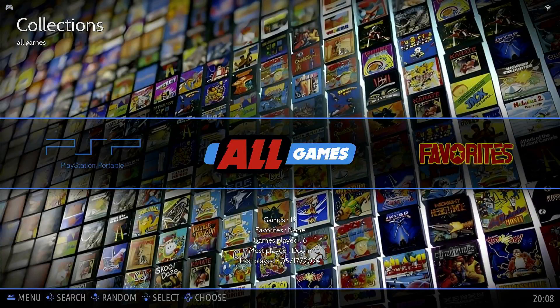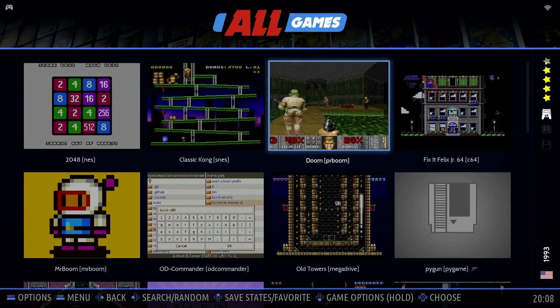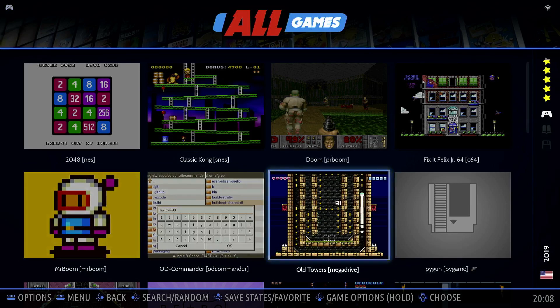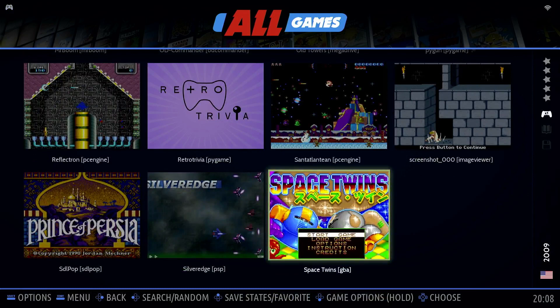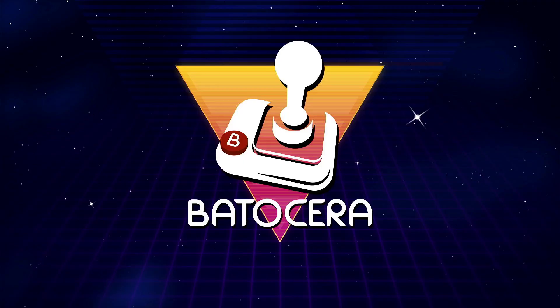So here we have — you can scroll around. If we go to all games you can see Nintendo, Super Nintendo, just Doom, Contra 64 — not really sure what this is, but I think it's Bomberman or something like that — Mega Drive, Game Boy Advance, PlayStation Portable. And perhaps this is interesting to see: Prince of Persia.